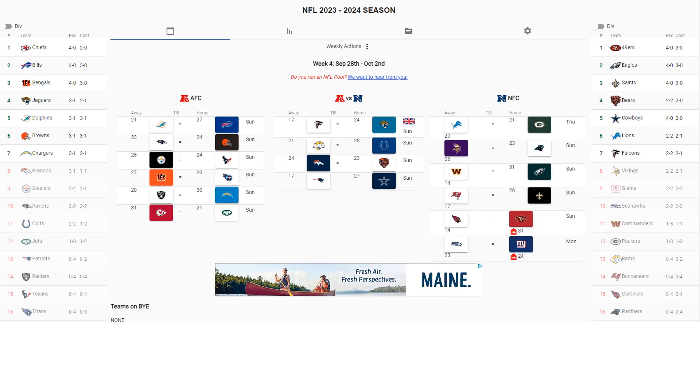Week four — the key matchup is the Miami Dolphins at the Buffalo Bills, with Buffalo winning 27 to 21. Next key matchup: Kansas City versus the New York Jets, with a 31 to 21 score for Kansas City. For Baltimore Ravens and Cleveland Browns, we have a 24 to 23 game for Cleveland. Our model really likes Cleveland this year, and also likes the New Orleans Saints — not necessarily the team itself, but their strength of schedule, as they have one of the easiest schedules in the NFL.